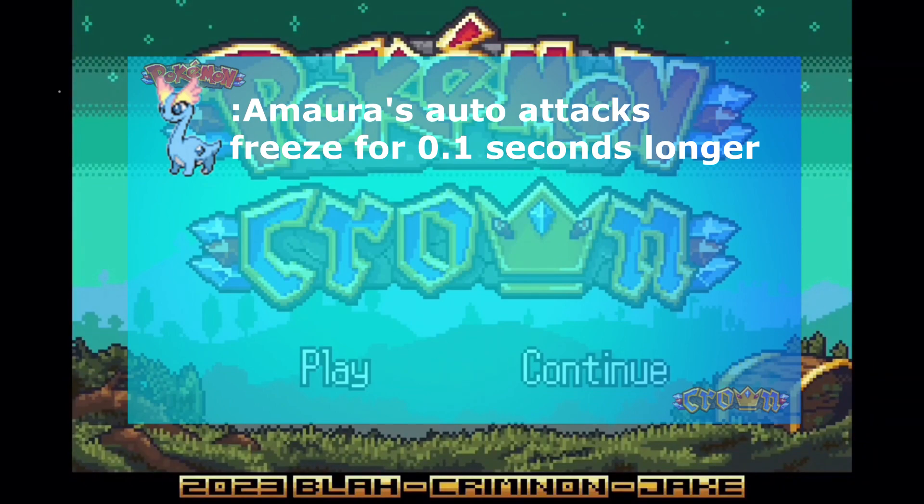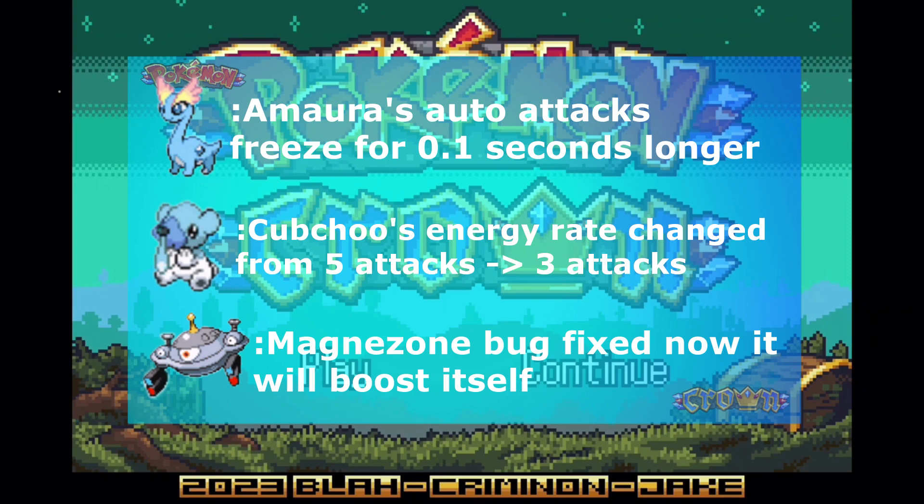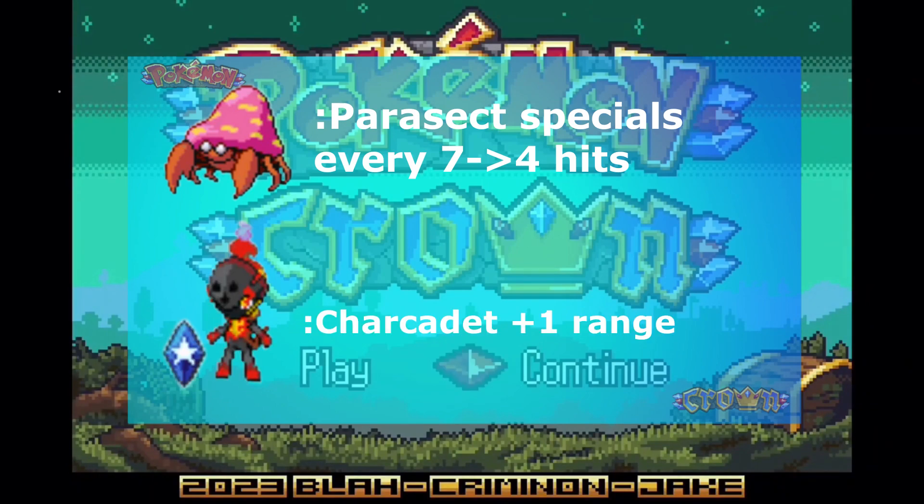Amara's auto-attacks freeze for 0.1 second longer. Chubchue's energy rate change from 5 attacks to 3 attacks. Magnezone got a fix and now it will boost itself. Parasect specials every 4 hits instead of every 7. And Carcadet range got a plus 1.